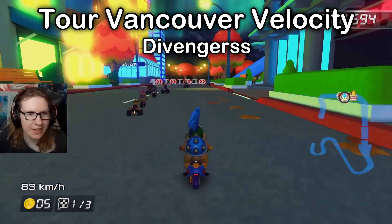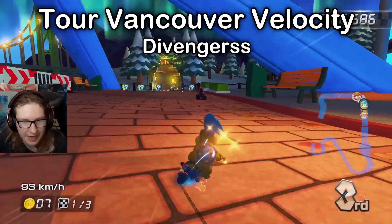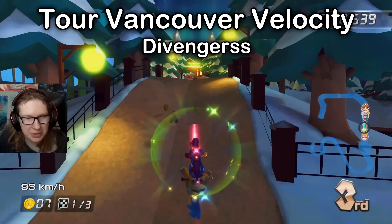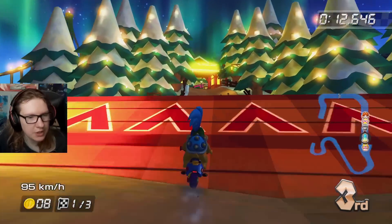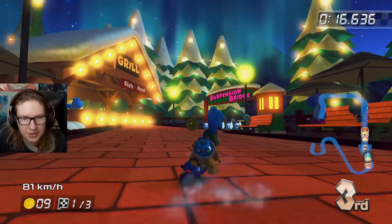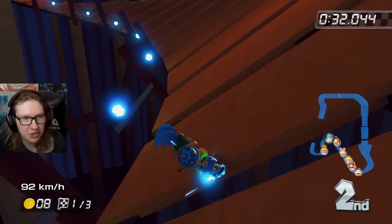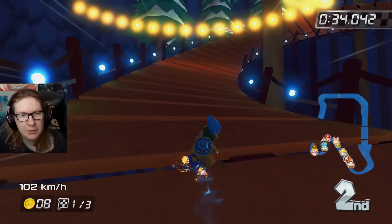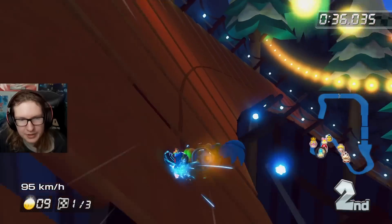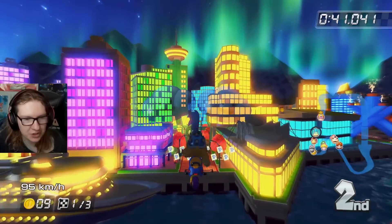Now as of now, there's no New York Minute custom track for Mario Kart 8 or Deluxe, so instead we're gonna go to Vancouver Velocity, a fan-favorite. If you watch my videos, you've probably seen me showcase this track a few times. It's one of the earlier Wii U custom tracks and it's made by such a talented creator that it didn't matter that there were no new tools at the time. What I really like about this is the adaptation of adding anti-gravity into this bridge section. Adding anti-gravity just makes sense — it feels like an anti-gravity section.